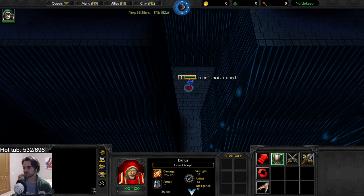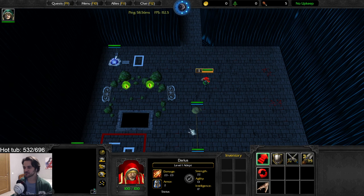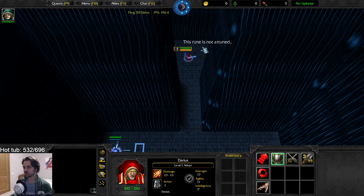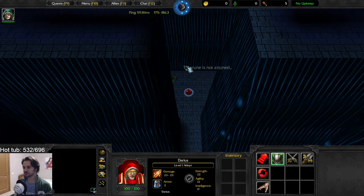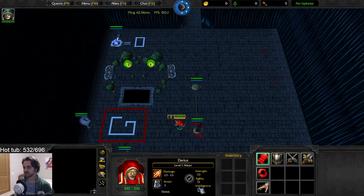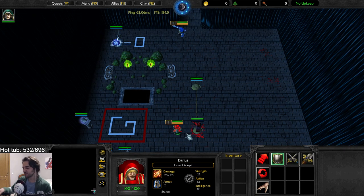There was something suspicious above — like a rune. 'The rune is not attuned.' So I need to put the heart on it. Let me go down and see. Let's go — I'm gonna eat some noodles while watching you use your brain.